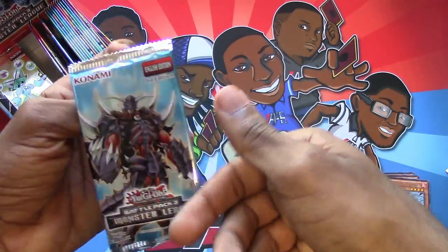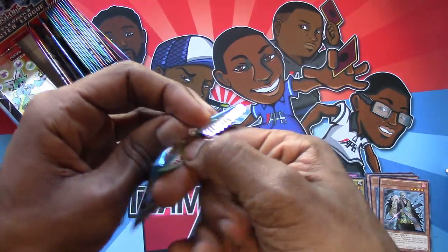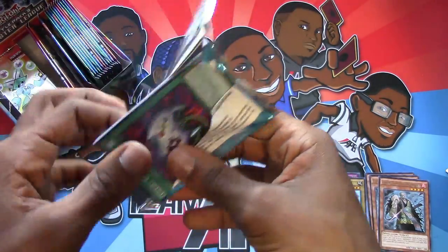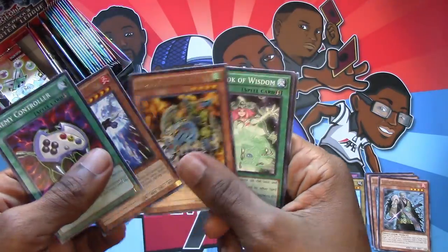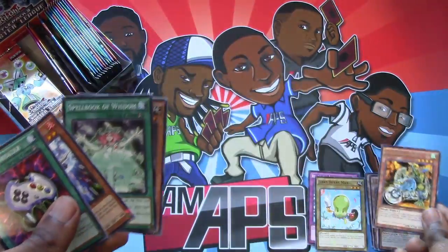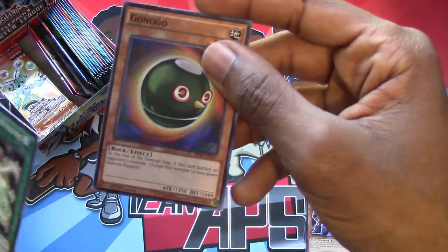Hey look, that's Destiny Hero. Evil Infernal something — is that Evil Hero something? I thought that was Dogma. I guess that was wrong. Enemy Controller, Rhino Taurus, Disc Blade Rider. So cool. Spellbook of Wisdom. And Go-No-Go — what's he do? I have no idea, I've never even seen this card before. At the end of the damage step, if it battled the opponent's monster, it gets changed to defense — the opponent's monster, that is.